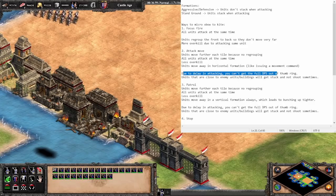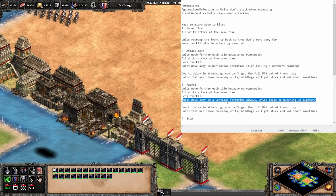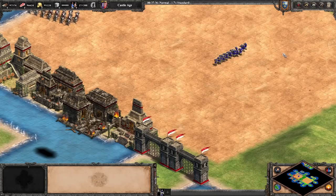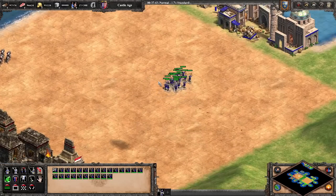The next technique is patrol. For patrol: units move further each tile because there's no regrouping — just like attack move. All units attack at the same time, less overkill. But the main difference is that units move away in a vertical formation always, which leads to bunching up tighter. That's not ideal against knights because units in the back get picked off.